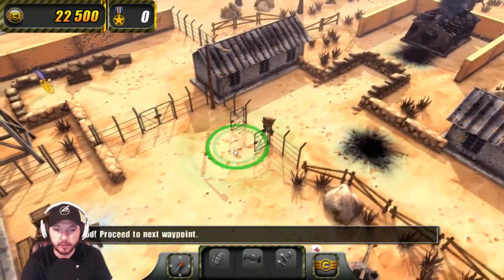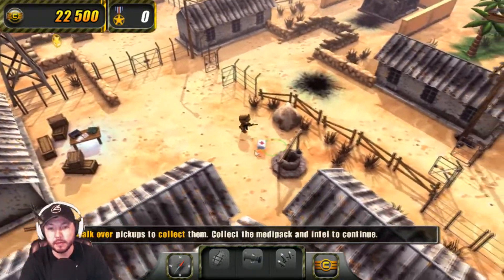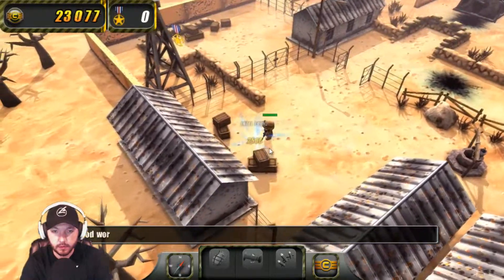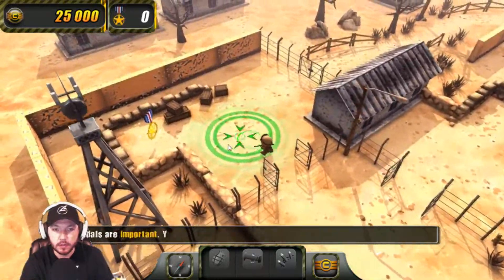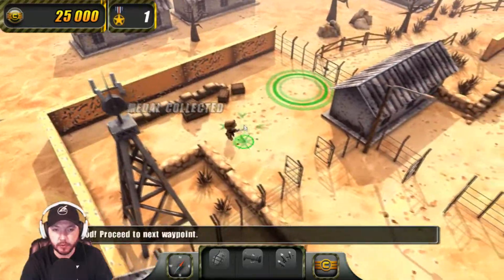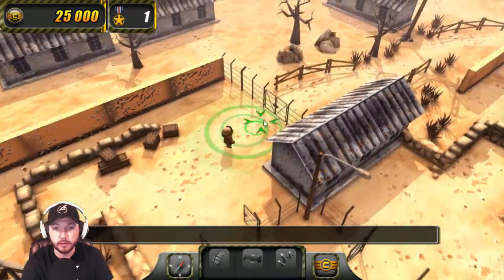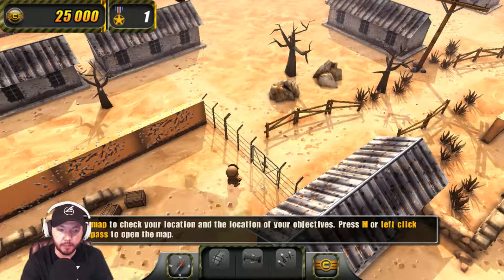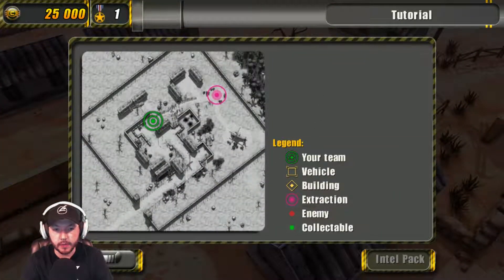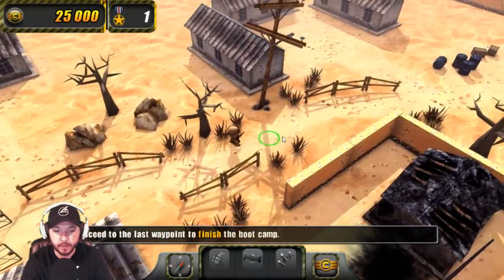Receive the next waypoint. Walk over pickups to collect them. Collect the medpack and intel to continue. I got intel! It's probably like two or three in each map. Metals are important — I didn't read all that, sorry. Use the map to check your location and objectives. Press M or left click compass to open the map. There's me and that's my objective. Still wondering why H is buy, but that's okay. Let's finish boot camp!